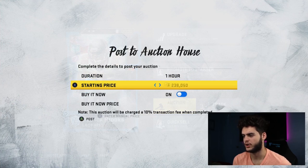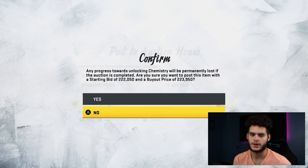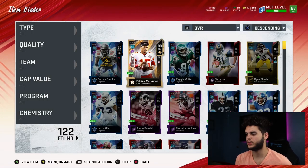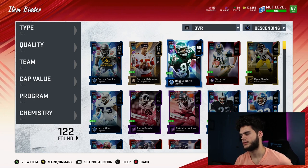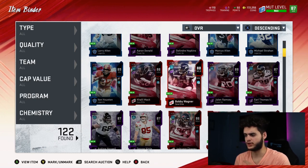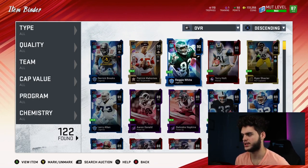I'll stick with my Jadeveon Clowney. I'll put Derek Brooks up on the block right now - I can use the coins, I just bought a lot of players. That wasn't so bad. Could have been better, could have pulled Mel Blount. But I got one of the best ones - could have been Larry Allen, could have been Strahan, could have been John Elway. I'm happy with Derek Brooks, 90 overall. I really do want Mel Blount though, so I'll probably end up buying him.